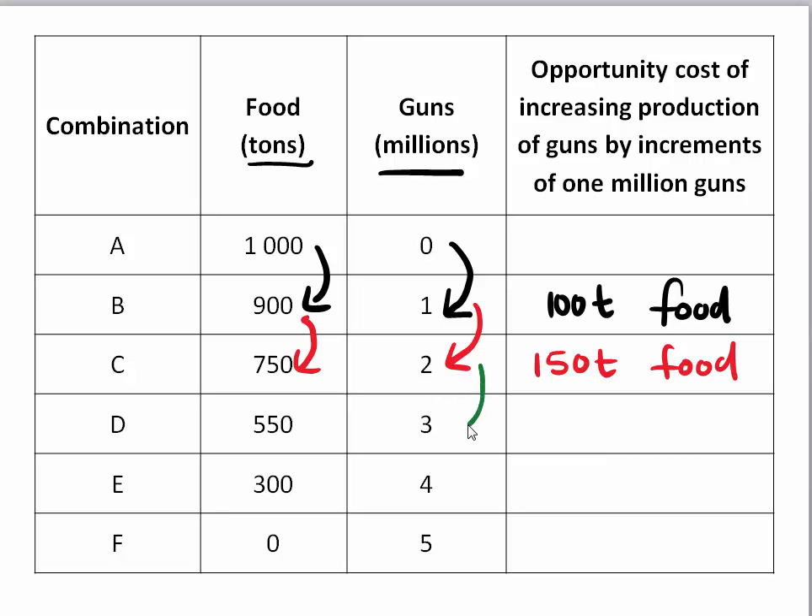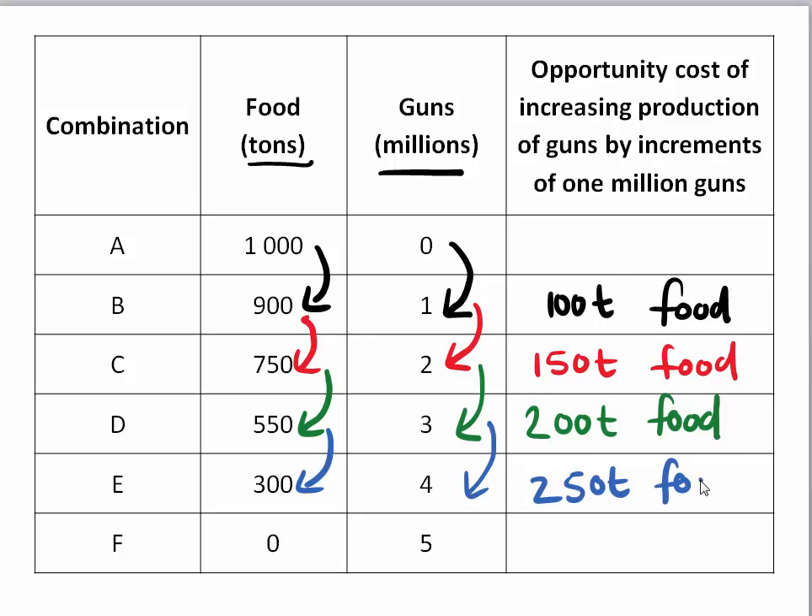What happens when we go from two million guns to three million guns? We have to give up 750 minus 550, so 200 tons of food. If we want to go from three million guns to four million guns, we have to give up even more — 250 tons of food. And if we increase from four million to five million guns, we have to give up the last 300 tons of food.